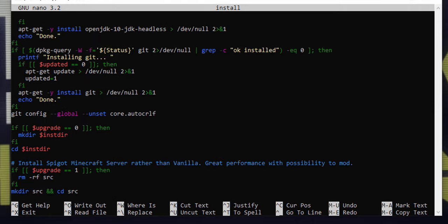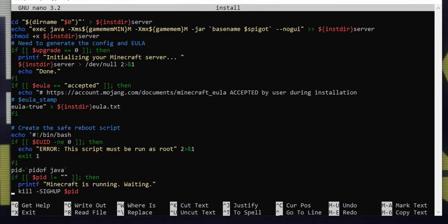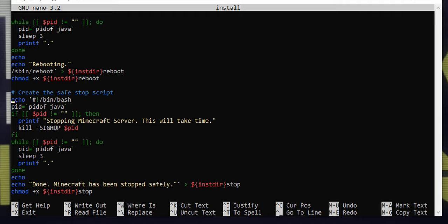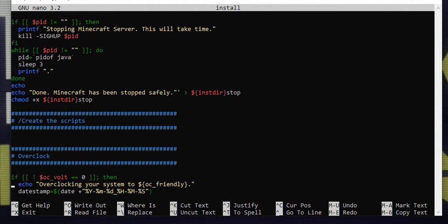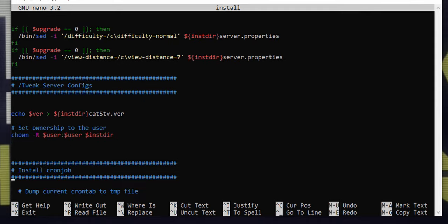I'd encourage you, any time you're going to run any kind of installer script, look at the code and find out what it's actually doing. It's a chance to trust what's being done, and it's really good information. This is basically just the installer script — it is well commented so you won't have any trouble figuring out what it's doing. If you have any questions, let us know.